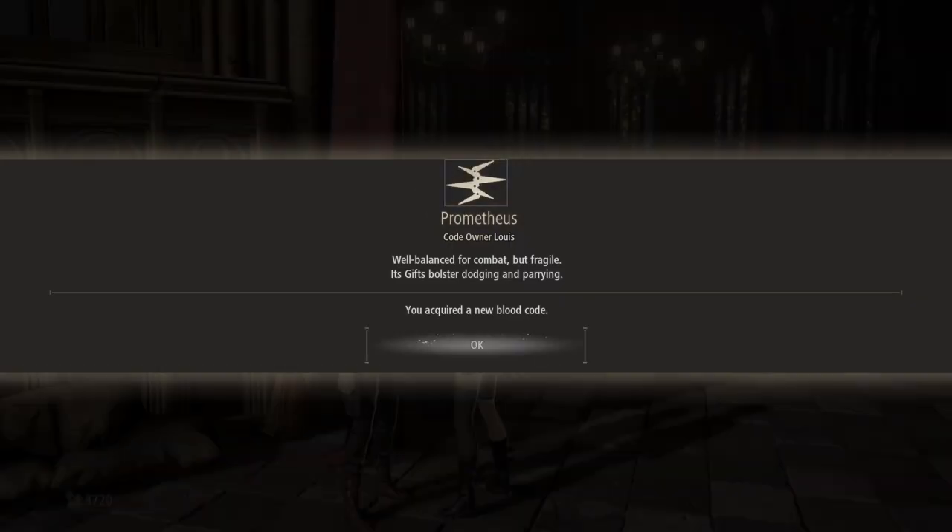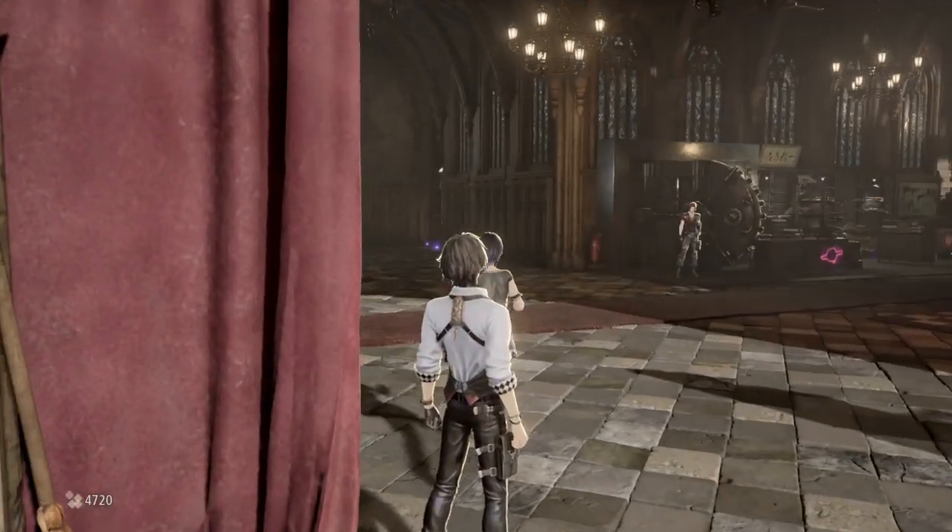Are we actually gonna — do I actually have to lay here? I think I'm just wasting time here. Let's get up. Whoa, that was weird. Let's start talking to him again. I've done what I can to look into your talents and confirmed something surprising. Did it work? Hey, it worked — look at that, I got his blood code: Prometheus. Actually a really good blood code for one-handed weapons, which we are not using.